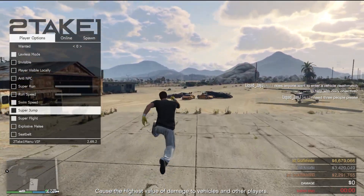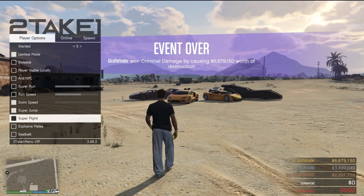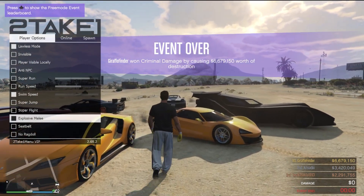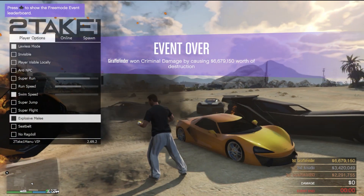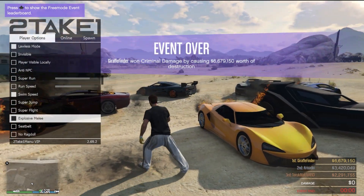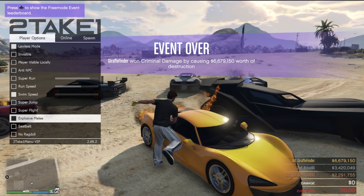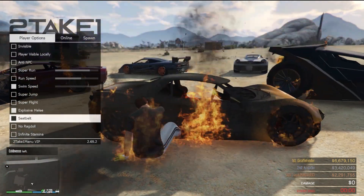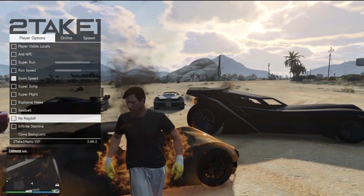Let me show you guys the next thing up here: super melee. Let me run over here. If we have this enabled and we kick our car — as you guys can see, it gets pretty destructive pretty quick. Let me turn that off real quick.